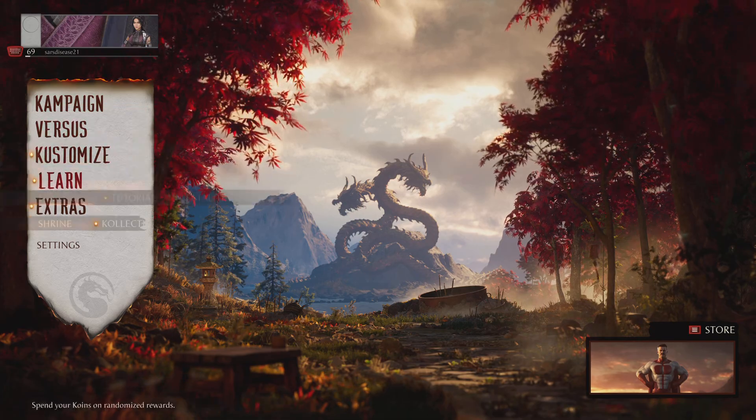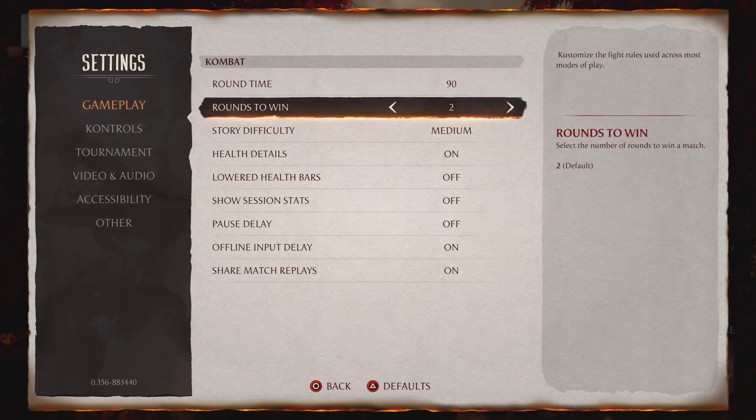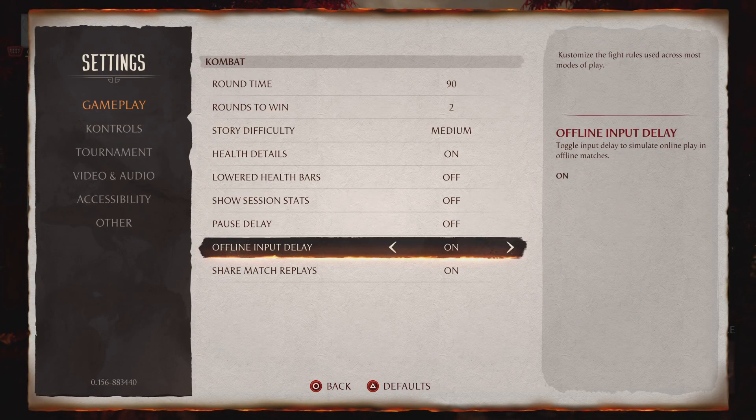So if you go down to Settings, and you go to Gameplay, and you go down to Offline Input Delay, this is going to make it so in your offline matches — Invasion Mode, Story Mode, Training Mode — it's going to mimic the input delay of being online.